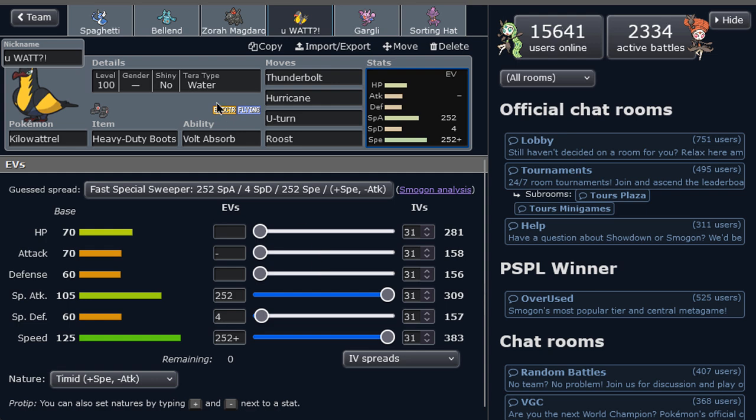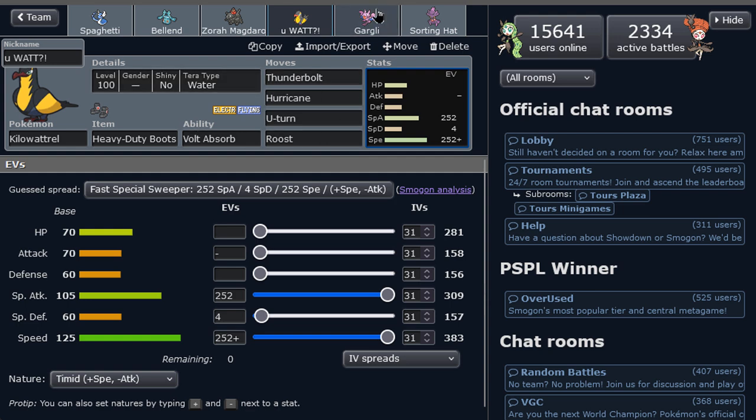Pivot offensive Killer Water — Volt Absorb with a Terra Water as well, if necessary. We got Hurricane, T-Bolt, and then U-Turn. We don't have Volt Switch, because this way we can Volt-Turn around easily without being stopped by Ground types, which is usually most of the Pokemon that switch into this. Speaking of Ground types, here's Gligar — Toxic Spikes, and then U-Turn as well. We do have a little Volt-Turn core here, very nice. Knock Off for utility and Spikes to put hazards.